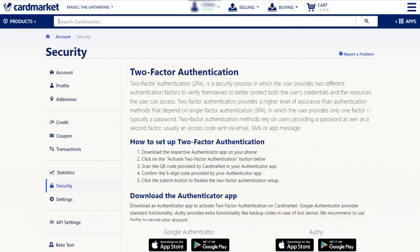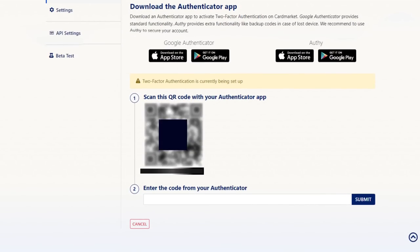Secondly, activate two-factor authentication on your Card Market account, because it keeps your account safe. It's so easy, it's a no-brainer. You don't even need to activate it for every login — just when you check out or withdraw money, because that protects your money.